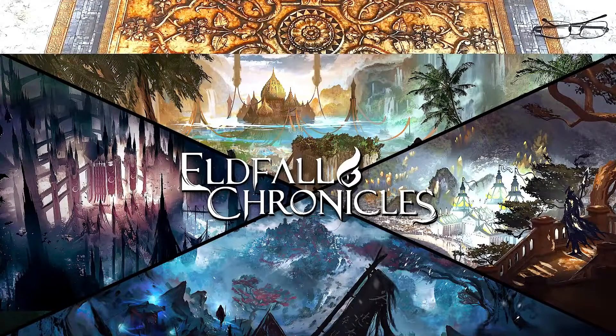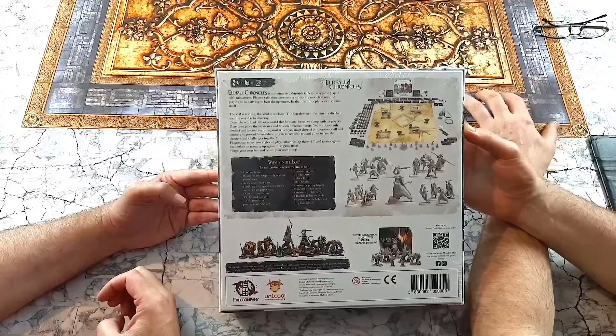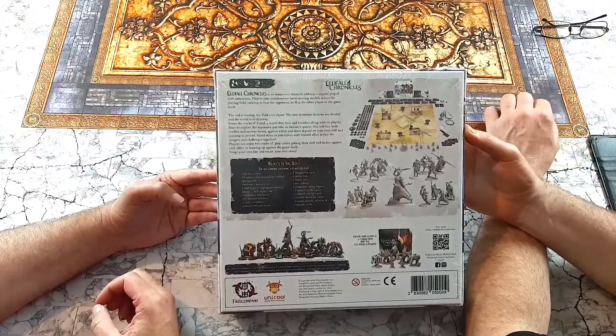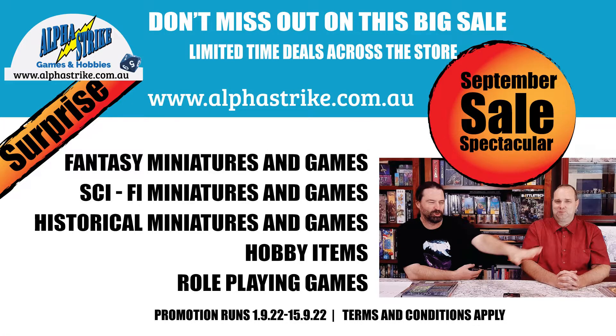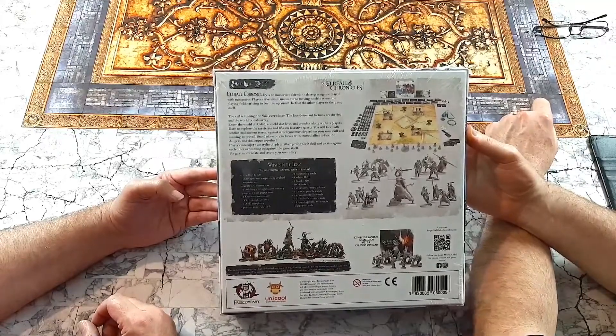It gives you all the cards and there's condition counters because it's combat and there's magic and all that sort of thing. It's a fairly involved system but it's a small model count, so it's going to be fun. There's one character model from each faction that was added into this box set because of the pledge level. So basically you got a lot more for the exact same money - extra unique characters.